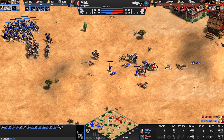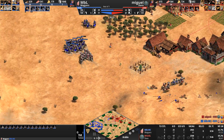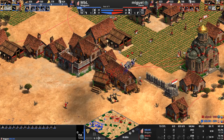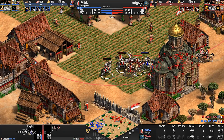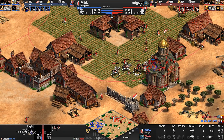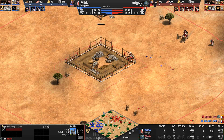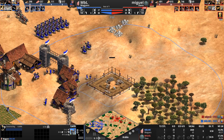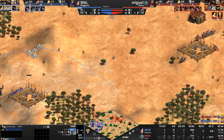Both players disengage. MBL runs back to his base with the majority of his army, but three knights try to enter the base — two get immediately converted. Fantastic pickup here for Miguel, who is plopping down his first castle very forward. A defensive castle is also going down for our blue Magyar player. Isn't it amazing how these pro players both put down castles at basically the exact same time?